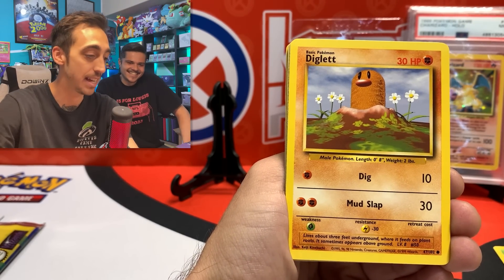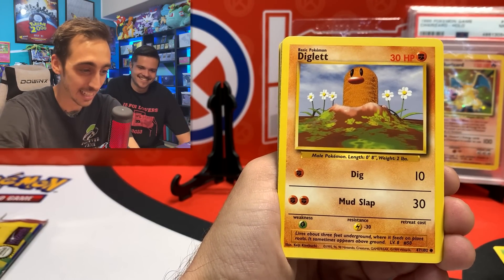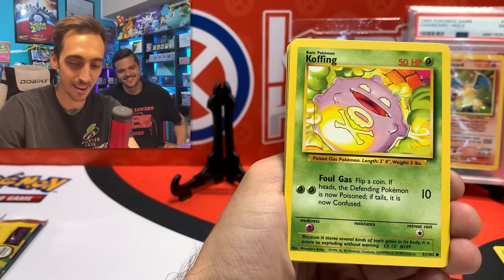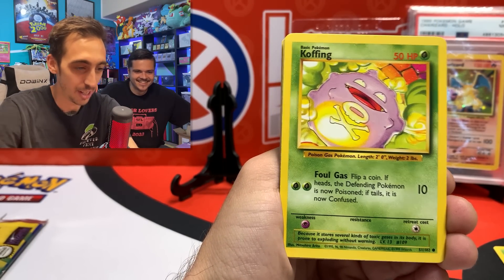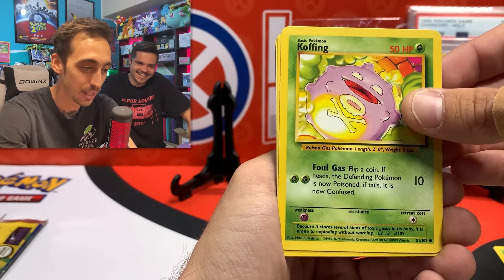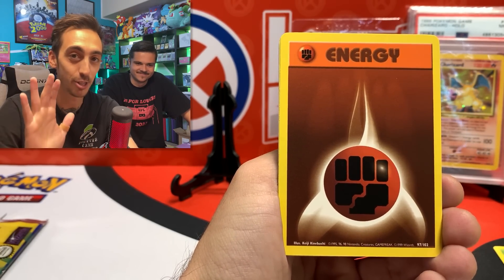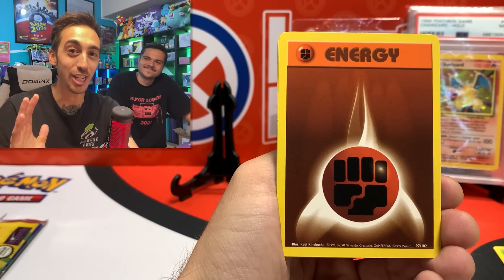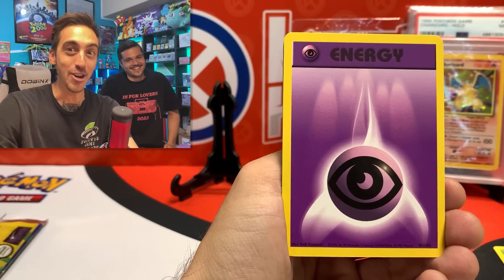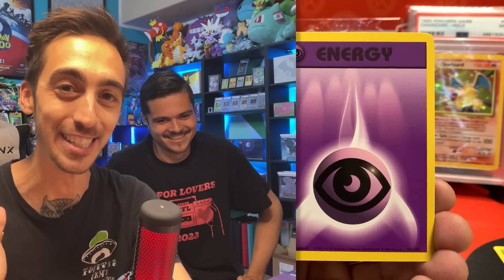Diglett — very classic. You know what, let's just set the Charmander right over here for a second. We've got the Diglett — super classic. A Koffing, right on. The nostalgia just flooding in. I'm trying not to lose it — the hairs on my arm are standing up. Fighting Energy. Behind this card is the holo. I almost just want to stay in this moment for as long as I can. I'm going to rewatch this so many times. Huge thank you to Pokédean, PokéChloe, everybody that's helped me get to this point.